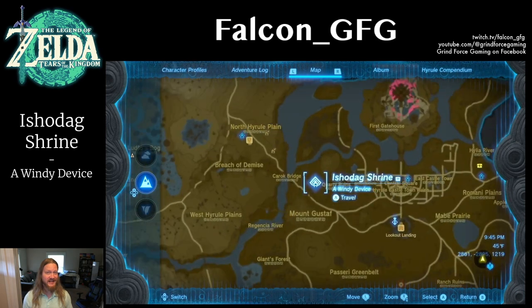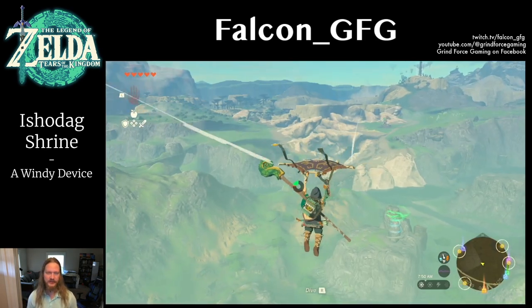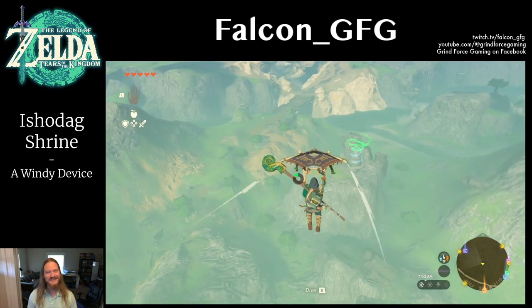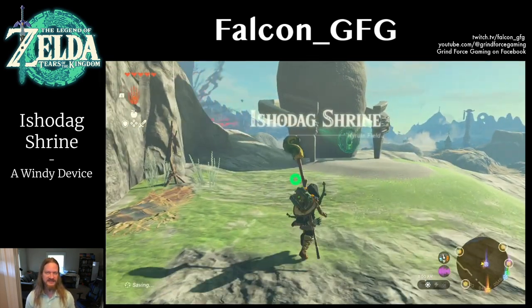The Yisho Da Shrine is located in Hyrule Field, just west of the map center, on a small raised plateau. The title of this challenge is A Windy Device, so we're going to be making use of Zonai Fan Devices to solve this shrine.